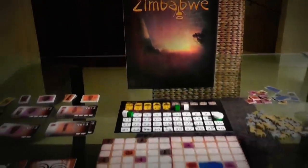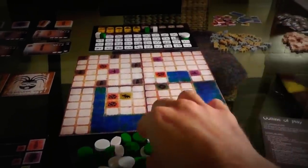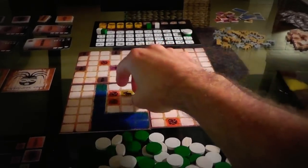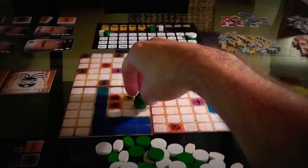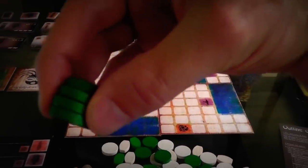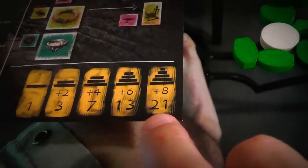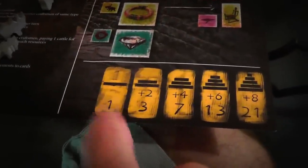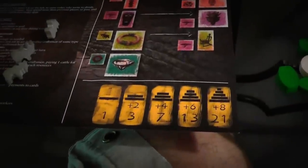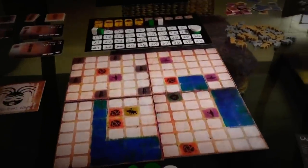In this game, players are taking on the role of ancient Zimbabwean cultures that are vying for dominance by erecting massive monuments to the gods. You want to build them up higher and higher — they can go all the way up to 5 discs tall, at which point they are worth 21 points, or 13 for 4, 7 for 3, all the way down to a single disc worth only 1. The higher they get, the more points, but you need a lot of resources to get them all the way up there.